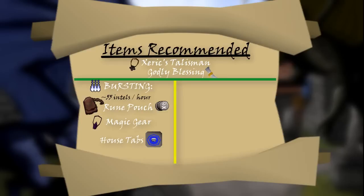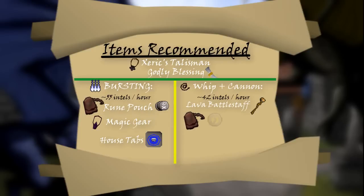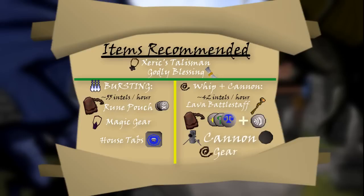For the Whip and Cannon method, which is also a very good method, I recommend you be on the Standard Spellbook and have a Lava Battlestaff to high-alch loot. Also bring a Rune Pouch to hold Cosmic Runes and Nature Runes, and if you're teleporting to your house to recharge, Law Runes or Air Runes inside the pouch with the other type in the inventory. Also bring a Cannon and Cannon Balls, a Whip or your best-in-slot alternative, and the highest strength bonus gear you can wear. And that's pretty much it for the Whip and Cannon method.